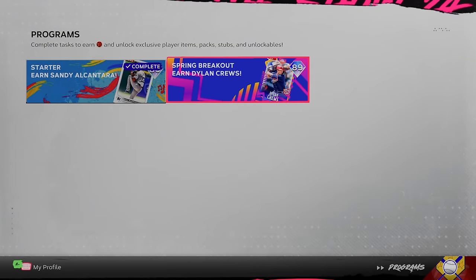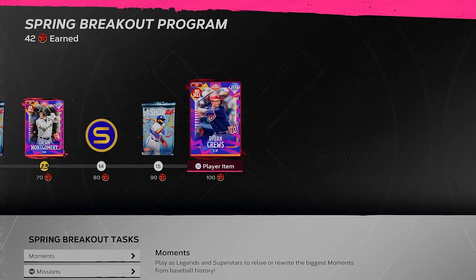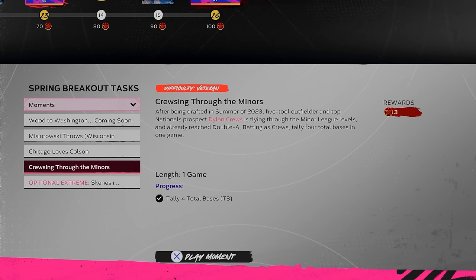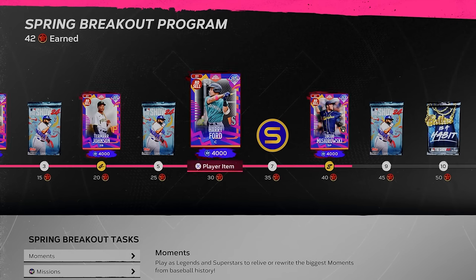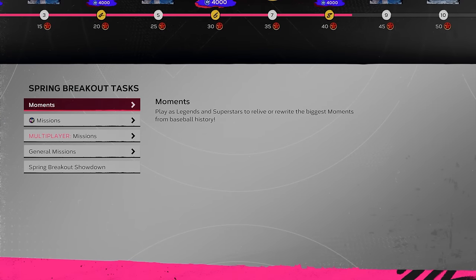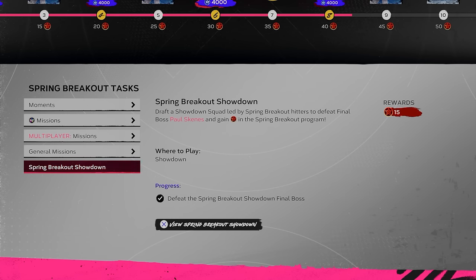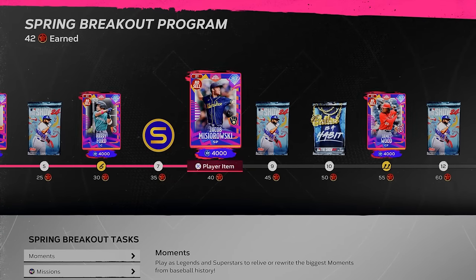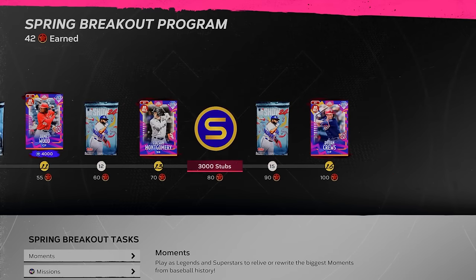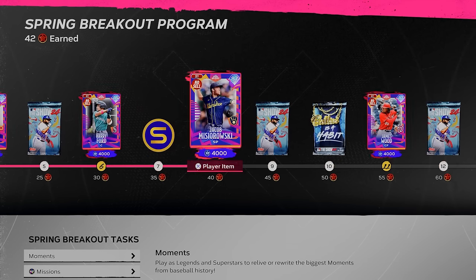While completing the Team Affinity program, you're also working towards the Spring Breakout program, which rewards you with some of the best prospects in the game, including James Wood and highlighted by the 89 Dylan Cruz. You can speed things up by doing all the moments for 12 points. I would avoid the extreme moment unless you're a pretty good player — it's on Hall of Fame difficulty. You can also do the Spring Breakout Showdown for 15 points, which operates exactly like the Starter Showdown. If you're not grinding a ton and just want to play online, I'd actually recommend starting with the Spring Breakout program — you get a ton of decent cards. However, since the cards are spread across divisions, you'd have to finish the program to get the AL East players, which is why I don't put a huge focus on it.